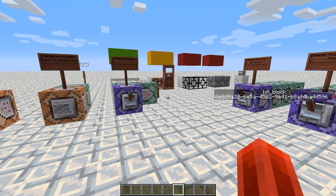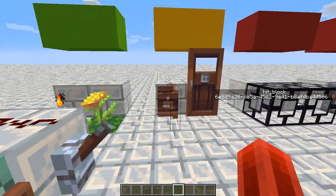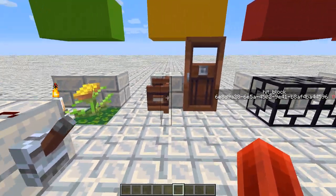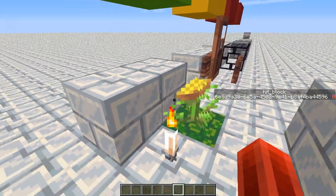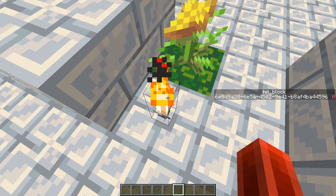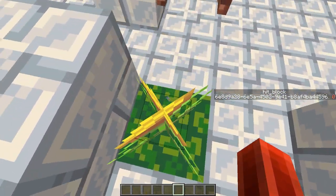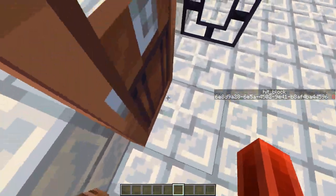Hey guys, GameMega99 here, back with another video. Today I'm going to be showing you how to detect whether an entity is within a solid block. By my definition, for the purposes of this video, a solid block is something that a player cannot walk through. So a torch — I can walk through this, so it's not solid. This flower I can walk through, so it's not solid. This gate I can walk through, so it's not solid.